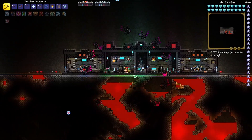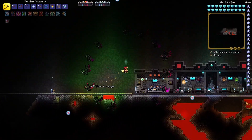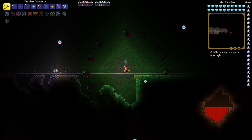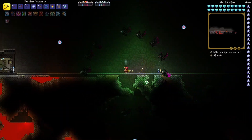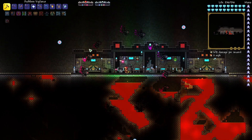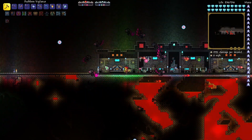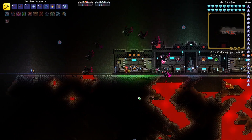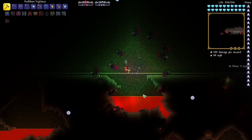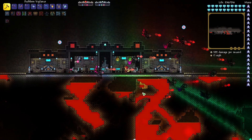So this is actually the next day and this is not the world that you're used to. This is a world I got from Radium because my world got corrupted. I went into T-Edit to add or subtract a whole bunch of the ground from my world. I removed a huge block and then tried to reload the game, and it had already done that glitch before, but then it did it again.